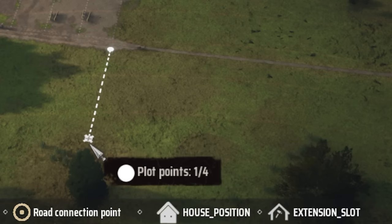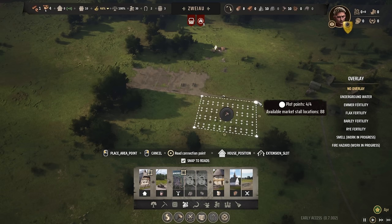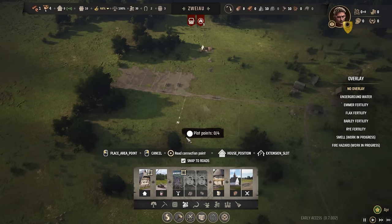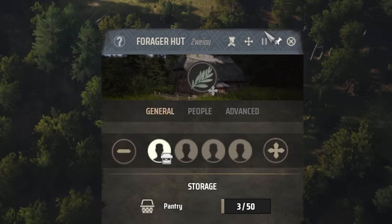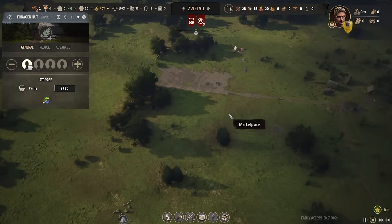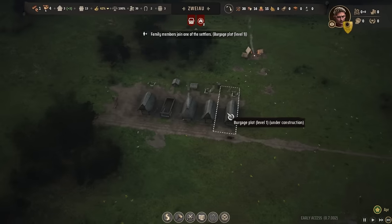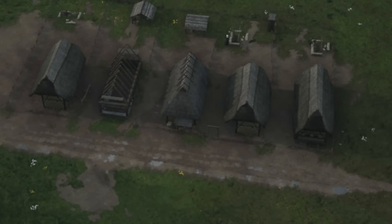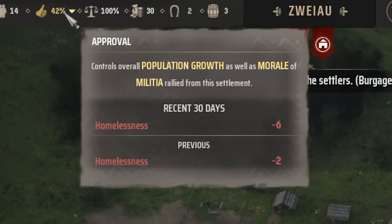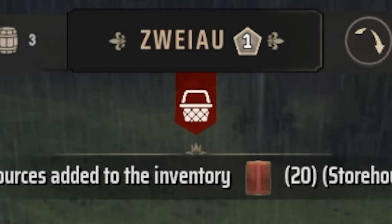Coming over here I can zone a marketplace, and that is going to give all of our people stalls to actually sell and distribute their goods. For example, our berry collector is going to collect the berries and then that same family will set up a stall in the marketplace to distribute them. Now we are building all of the homes, which is going to slowly increase approval. The homelessness is kind of bad, but we are going to increase our settlement level.